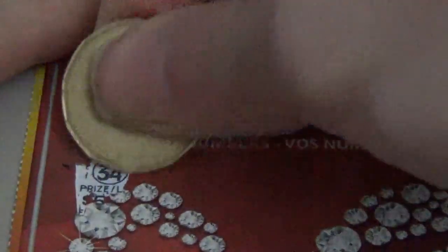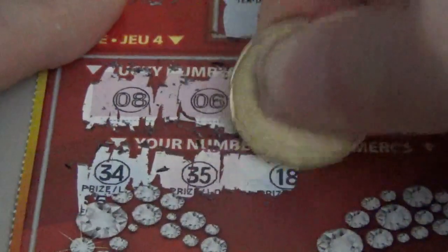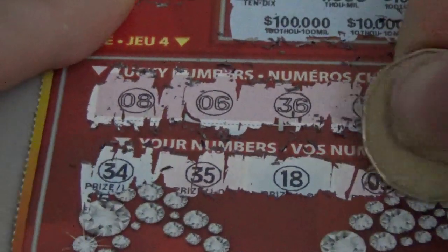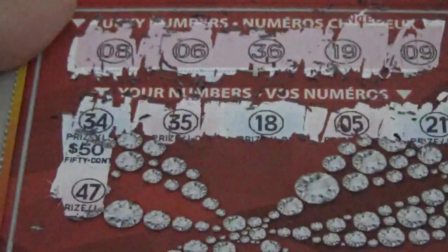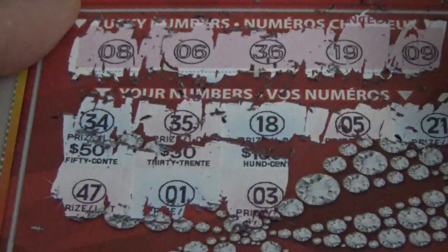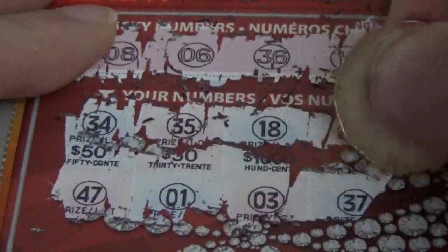34 — we need a 36 or 19. 34, 35 — are we on our way to 36? 18 — we need a 19. 5, we just missed that. 21 — well if you're playing a blackjack ticket we'd be in the money, but we're playing Classic Diamond. 47 — 40s are of no good to us. A number 1, a 3 — no, we never needed a 3, it was the top one. Divisible by 3. So I already got the number 3. 37, a 46 — let's just keep on keeping on down.